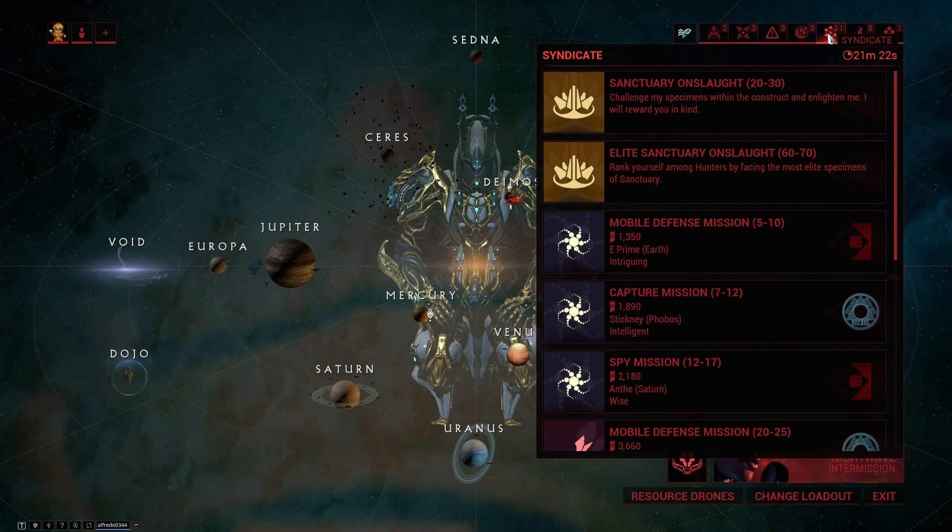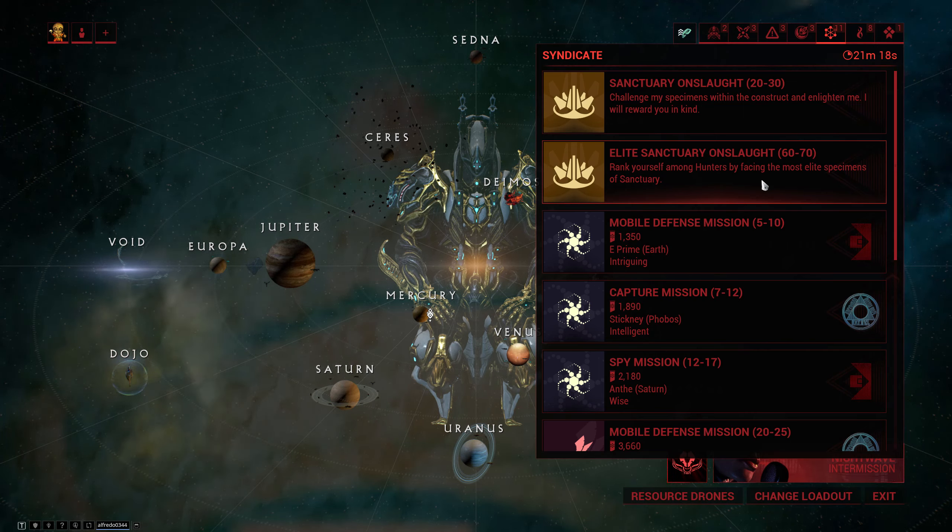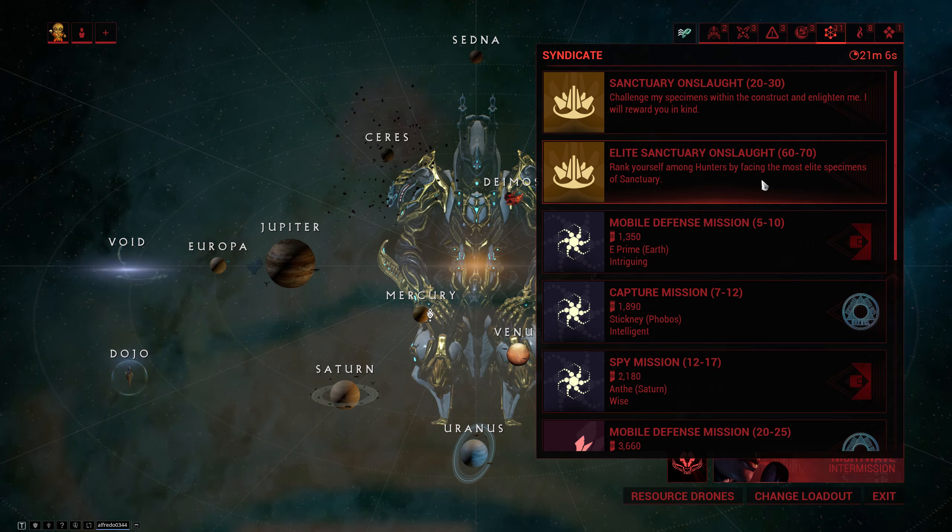While you can buy the parts for the Braton Vandal from other players, the original way to get it is from Elite Sanctuary Onslaught, where you can get the barrel and the receiver on rotation B and the blueprint with the stock on rotation C. It will most likely take you a while because a full rotation in Sanctuary Onslaught is 8 zones, and the expected number of rotations you have to do to get all the parts is around 75.